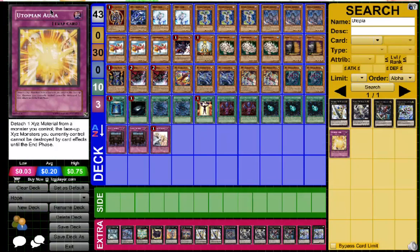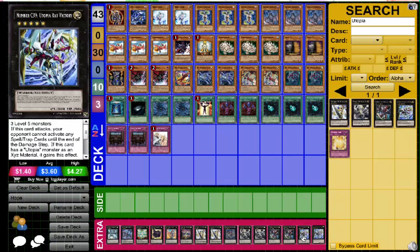This is Natsu of Team Fairy Turb. First, a deck profile. This is my Hope deck, which basically is all around Hope, the ZW cards, and this card.